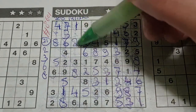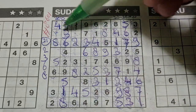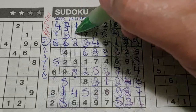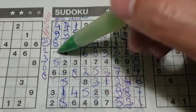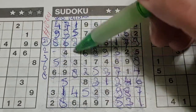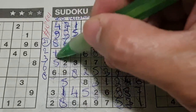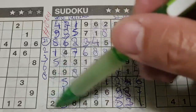Two numbers left in this big square: 5 and 9 are missing. We have a 5 in the first column, no 5 there — 5 should be here, and the 9 goes there. Two numbers left in this big square: 1 and 7 are missing. We have a 1 in this column, no 1 there — 1 should be here, and the 7 goes there.